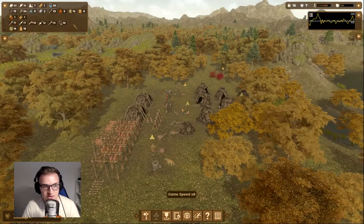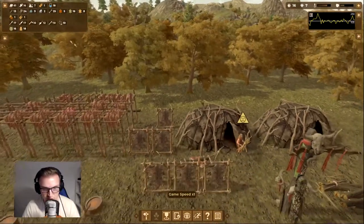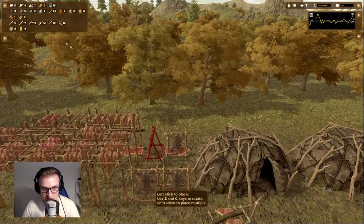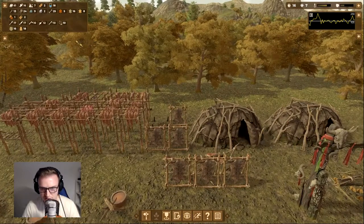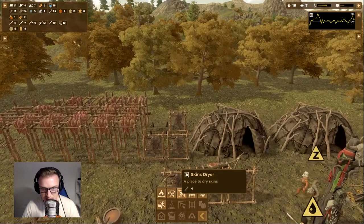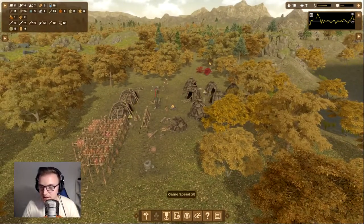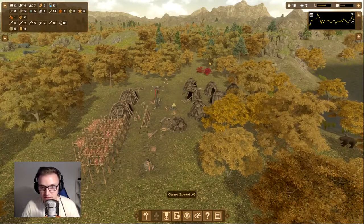Skin is really important for us right now, so we're drying quite a lot here. I'm going to put another skin dryer here and another one there. I'm keeping track of the workload and making sure we're not maxing out — otherwise people start to get upset.